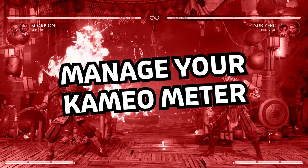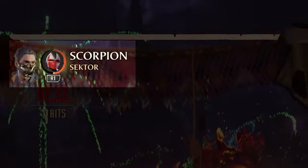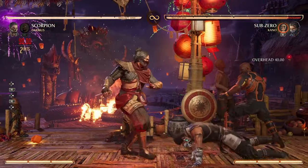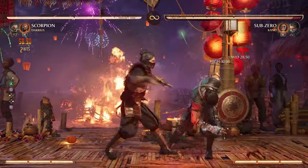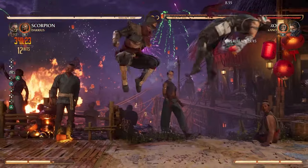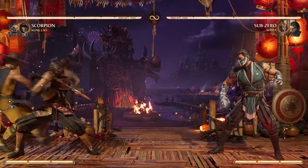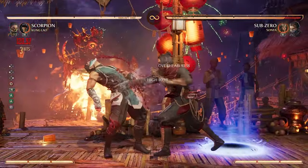Manage your Cameo Meter. Another resource you have to stay on top of is your Cameo Meter. We've already explained what your cameo fighter does, but it does come at a cost. Cameos have their own meter that will regenerate over time, and the rate at which it regenerates depends on the move used. Most cameos will recharge at either a fast, regular, or slow rate, and some moves cost the entire bar while others cost half. As this is a resource that comes back over time and is not directly controlled by you, you can be more willing to spend it — however, make sure not to waste it, as cameo attacks are game-changing and having it on constant cooldown could be dangerous.